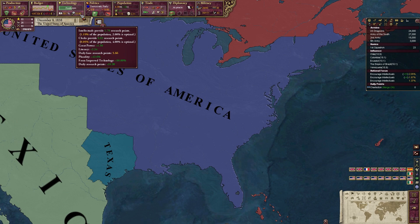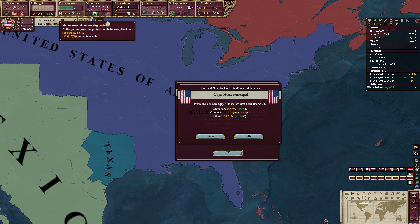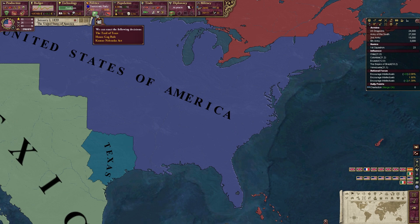We have a prestige of 55, industrial power of 26, and military power of 44. Those numbers will certainly be going up in time. We are still encouraging intellectuals and you can see how much this research number has gone up — almost two points since we started — a 20% increase in our research power just since the beginning, which is really good. It will only go up from here.